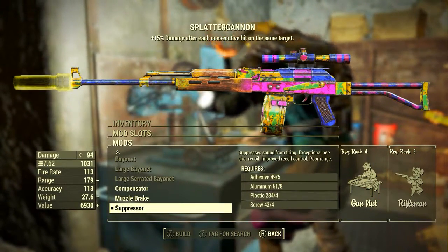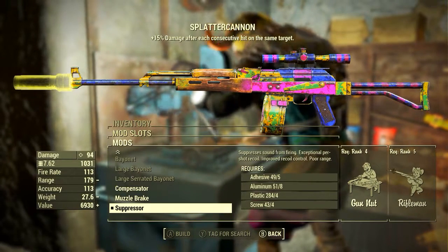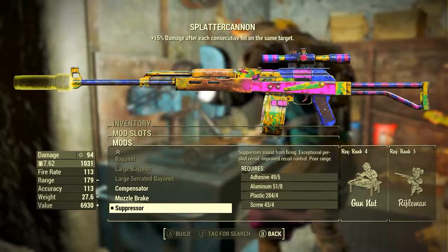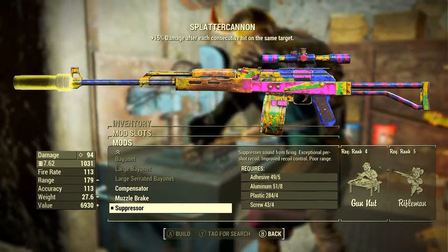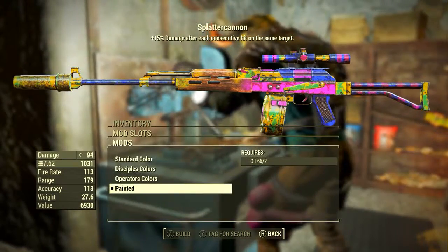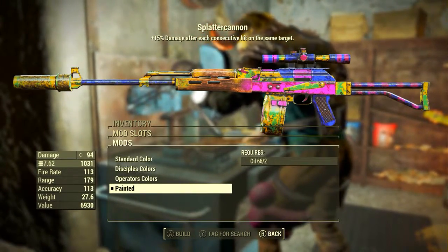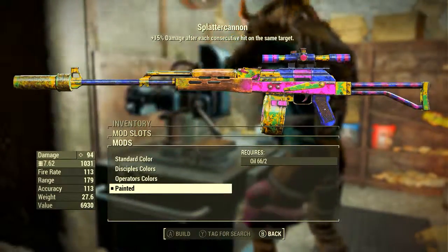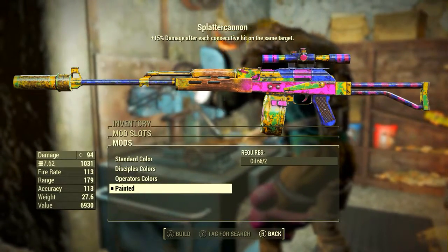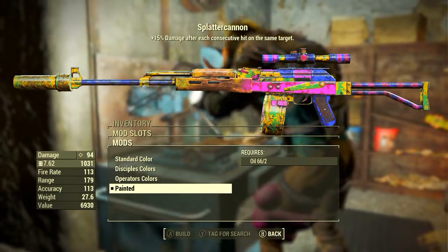And finally, to be a sneaky son of a bitch, I'm adding the Suppressor. This suppresses the sound from firing, gives exceptional per-shot recoil, improved recoil control, and unfortunately poor range, but again, 179 - not too bad. And most importantly, right at the end, we're going with the Painted Modification. All this does is give it its crazy color scheme. You can choose some other ones, but I thought this color scheme best fitted the name Splatter Cannon.